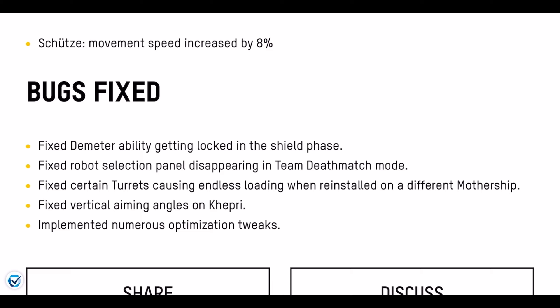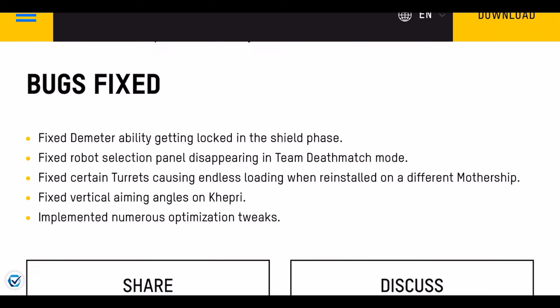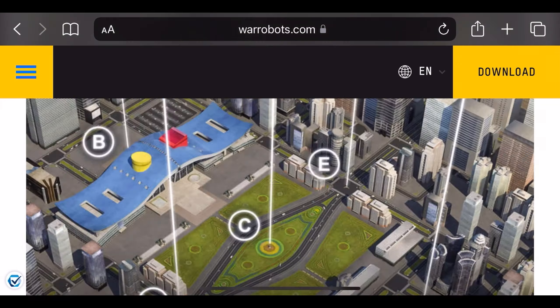Now for some bug fixes: fixed the Demeter ability getting locked in the shield phase — that's been a bug for a very long time. Fixed the robot selection panel disappearing in Team Deathmatch mode. Fixed certain turrets causing endless loading when reinstalled on a different mothership. Fixed vertical aiming angles on Kepri, and implemented numerous optimization tweaks.